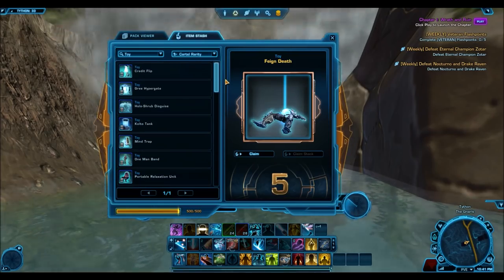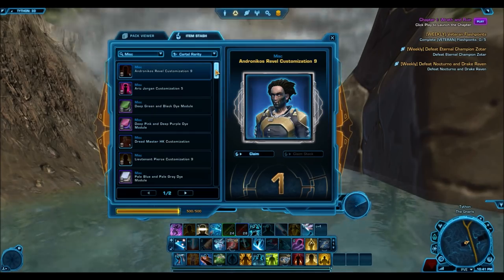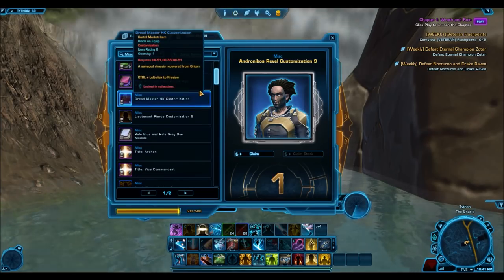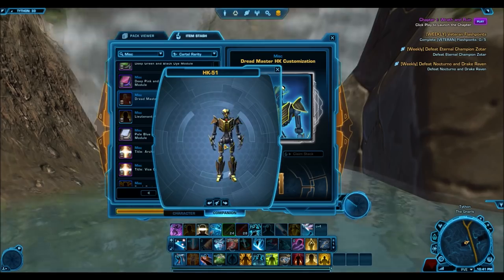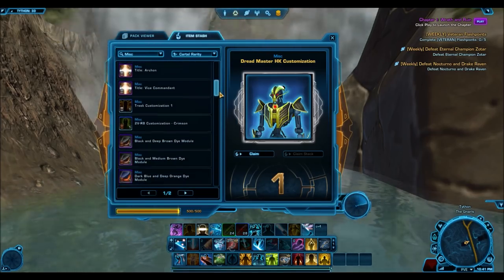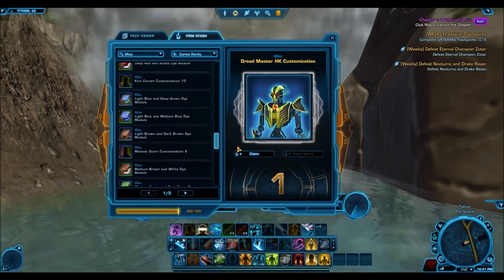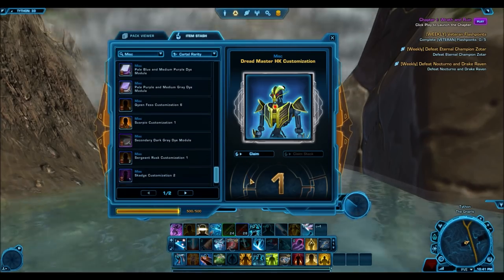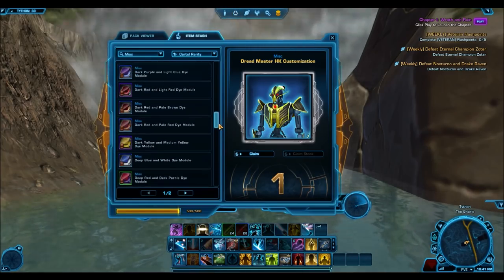Finally, I combined companion customizations, dyes, and titles all into one category because they're all technically listed as miscellaneous. I got 95 of those — 11 silver and 84 bronze. So those are obviously very common. They are the junk of the Grand Chance Cubes because companion customizations — who cares? And yeah, they don't sell for much. Even the dyes, unless you get something like a platinum dye or even some of the gold dyes, all the other dyes are just no one cares about them. And there are only a handful of titles that people care about.